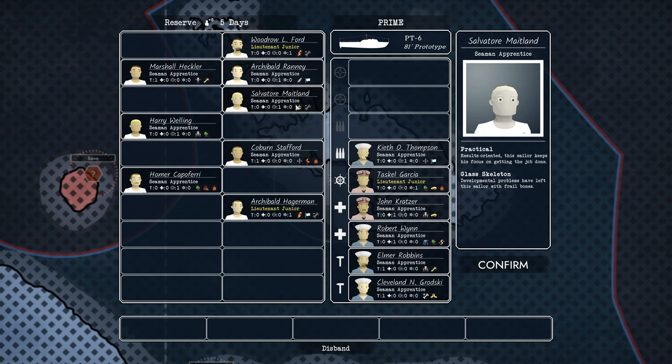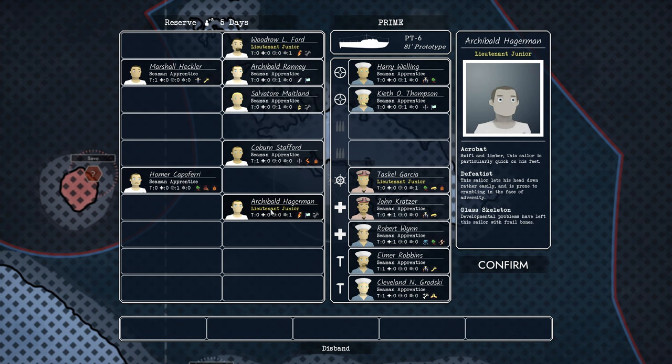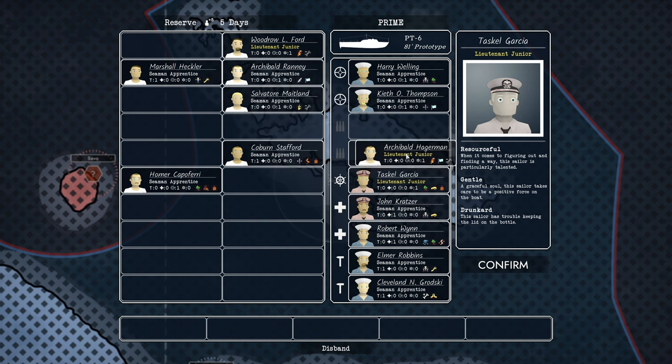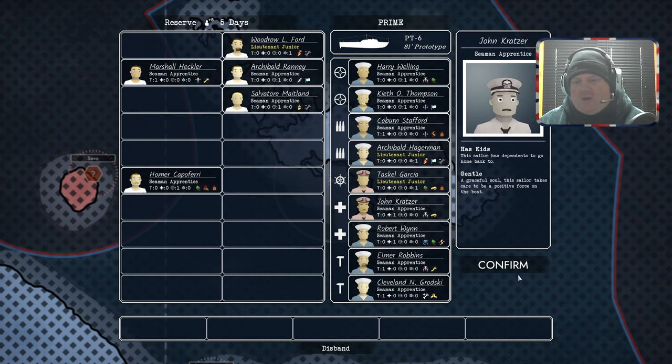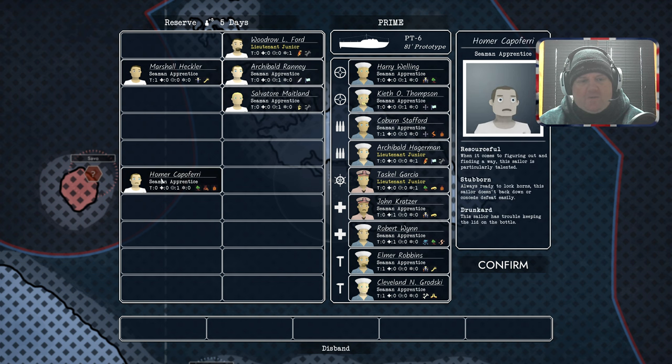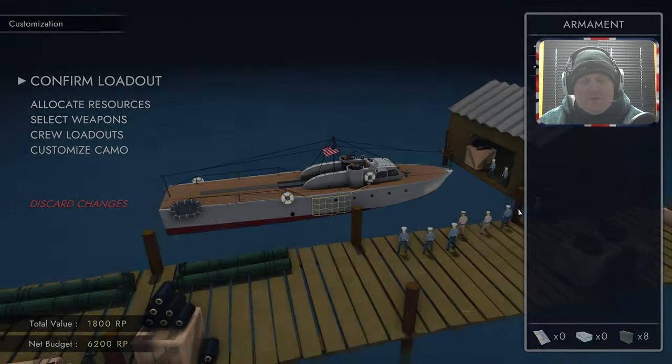Glass skeleton — fragile bones, probably not best to be on the ship. He's a defeatist. This guy's good — perfect. I put him on the wrong thing. So, Lieutenant Junior, we're going to put on gun reloads, and we'll have a repair guy as well. There's my crew. You can disband some people if you want to make space. These abilities create either very good or very bad sailors based on their situation.